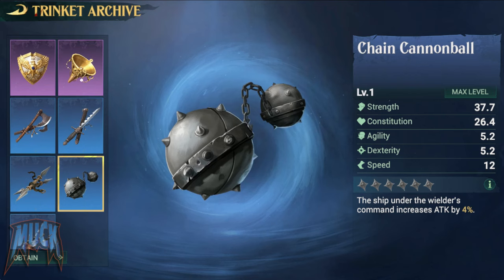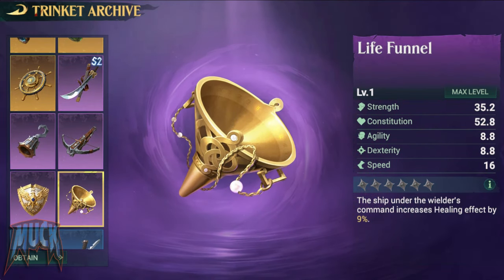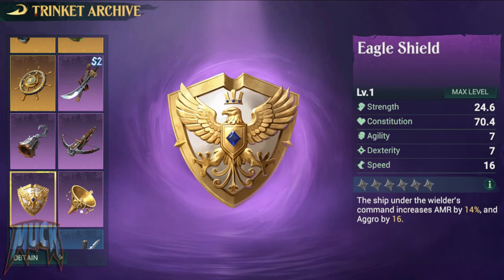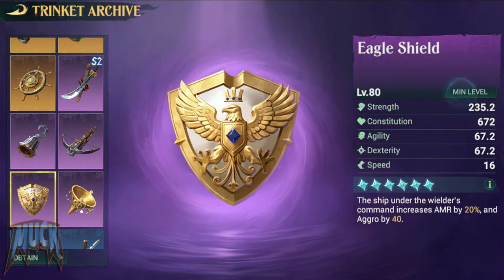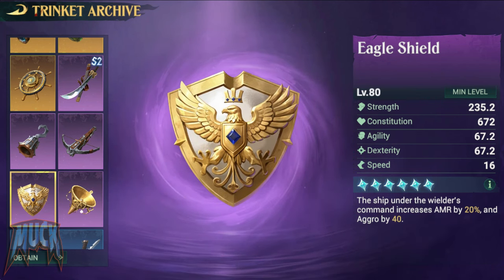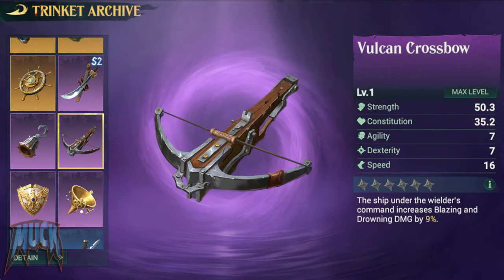Let's see now the epic trinkets. The Life Funnel increases the healing effect by 9% up to 21% — again ideal for Lulu and Cordelia. The Eagle Shield increases armor by 14% up to 20% and aggro by 16% up to 40%. This one is good for the heroes of your tank ship, such as Ahab and Armstrong.